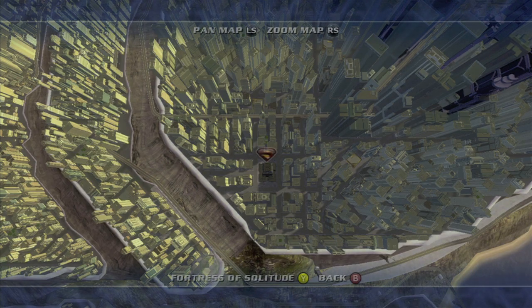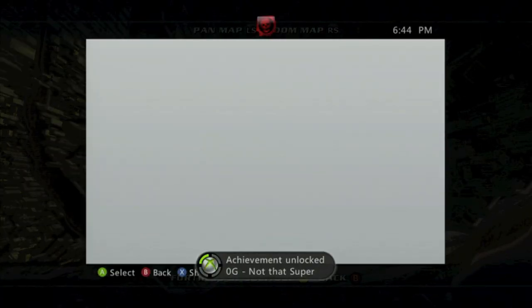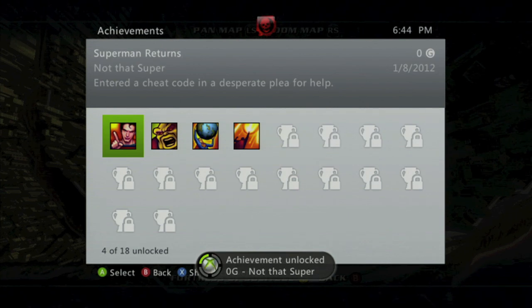Then hit B to go back to the map screen and you should get an achievement for zero gamerscore. And that's all there is to it.